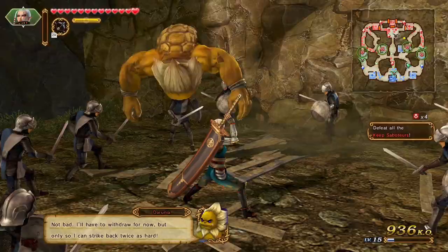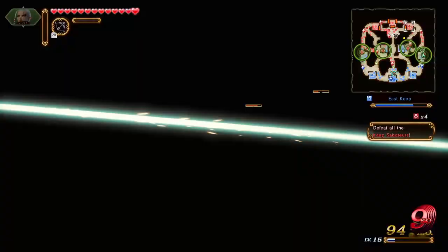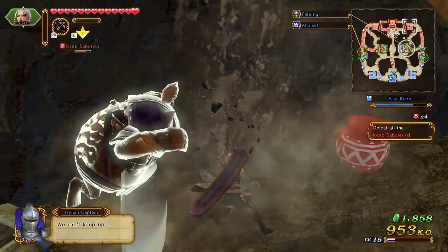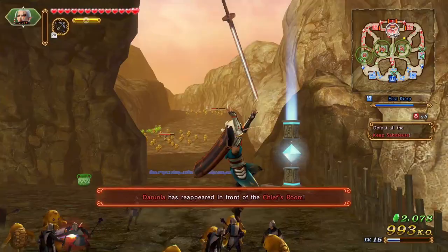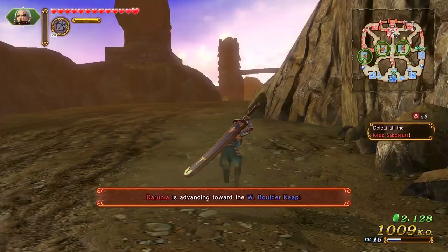All right, let's see what we got going on over here. So we got definitely an issue up here with the keep — this is just a keep saboteur. I don't know how much damage that did to him. Not much. Got a weapon part. He's getting his strength back — he's reappeared. I can't switch to Sheik yet — that's disappointing. I'm back to fighting strength. No one wanted him back to fighting strength. Darunia is advancing towards the west boulder keep. Looks like he has a scratch on him — that's disturbing, right?